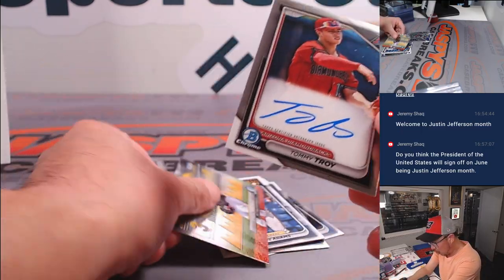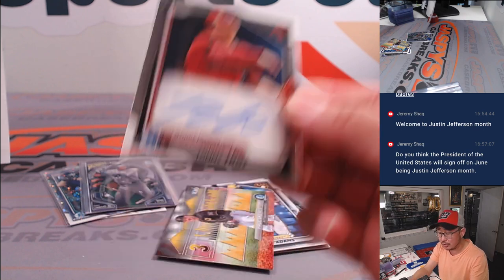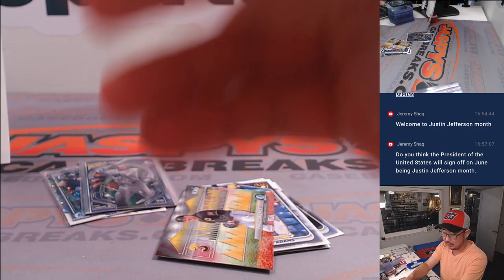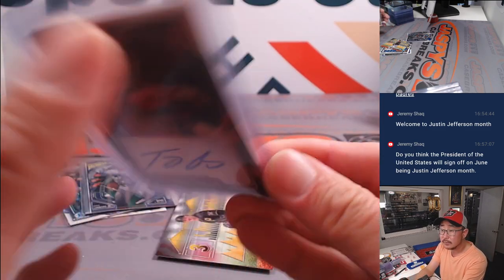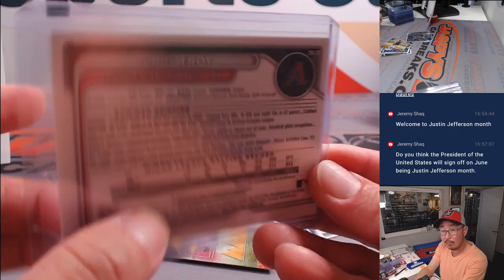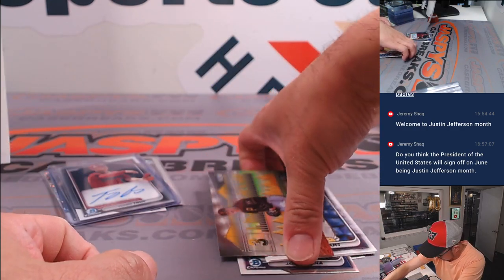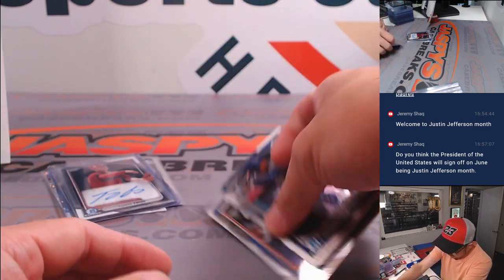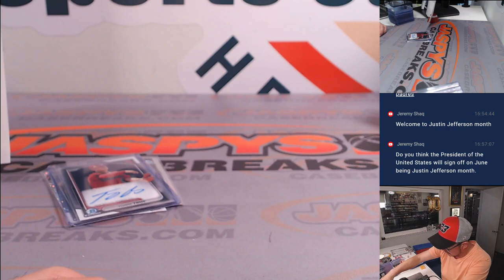And we've got a Tommy Troy autograph — Diamondbacks, Eugene. I don't know if autographs are guaranteed for Blaster Box. Nice, they're a 12th overall pick, first round. The last little bits here — not bad for a little filler Blaster Box.